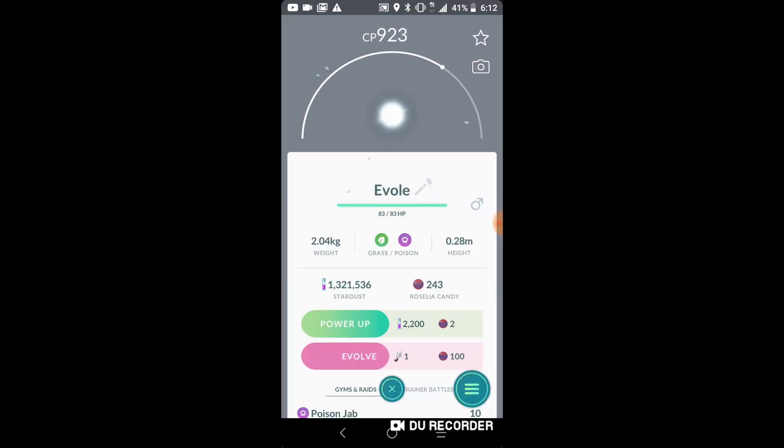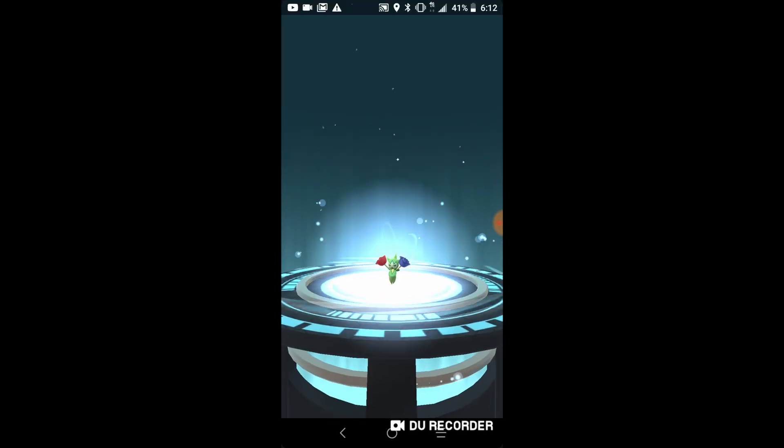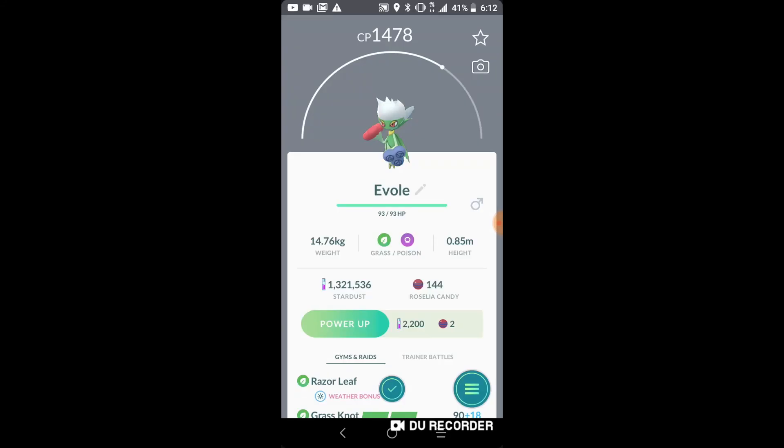Roserade should hopefully come in under 1500 CP so I can use it for Great League. We have another Roserade — come on — 1490-something. 1478! And Beldam, which I've been saving up for a good one. I think this Beldum has like 15 attack or something.